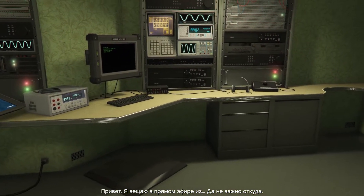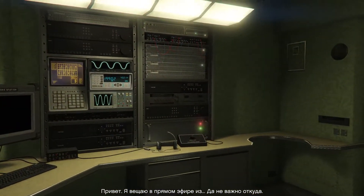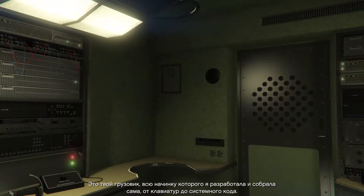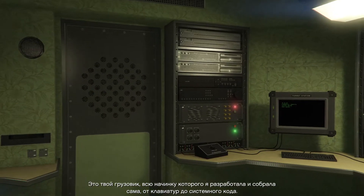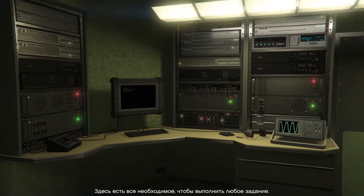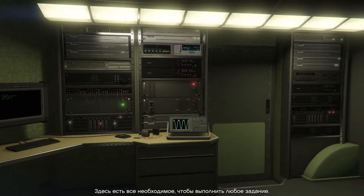I'm talking to you live — you don't need to know where. This is your truck, a vehicle I designed and assembled from the keyboards to the codes the systems run on. We should have everything in here we need to take down any score we want.